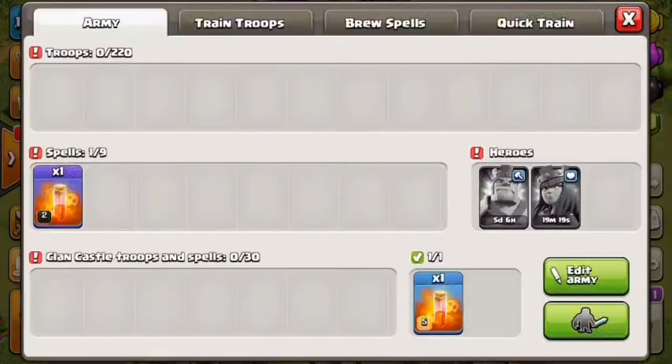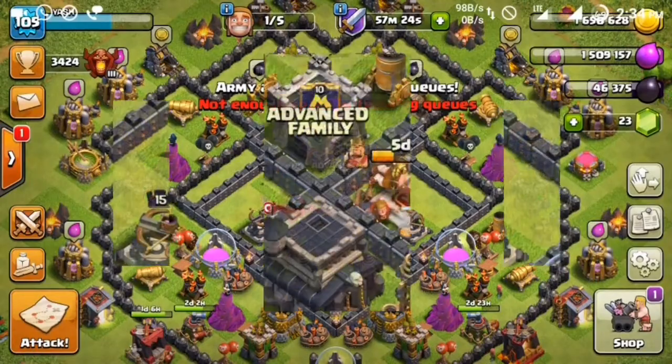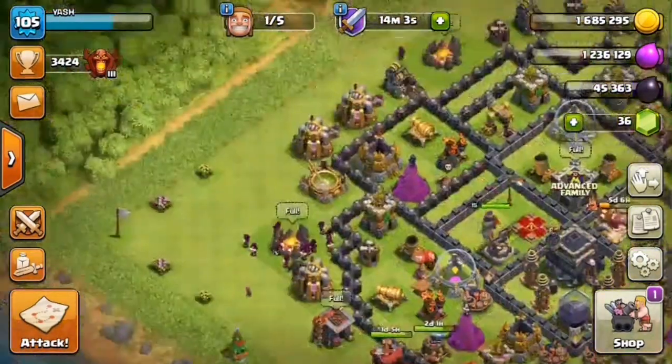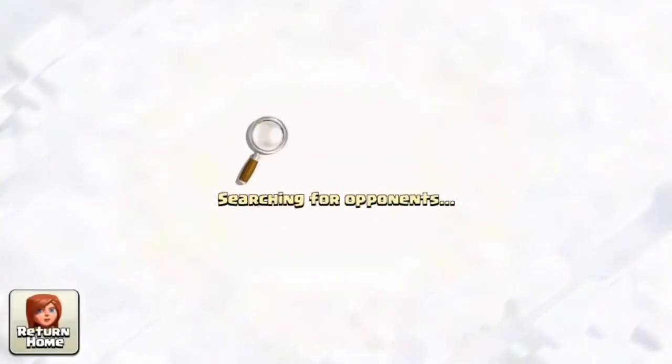No worries. My army is not trained so I will train my army and request CC troops. Till then, stay tuned — we'll meet after some time. I'm back and our army is full and CC is full, so let's go try our luck in multiplayer attacks again.